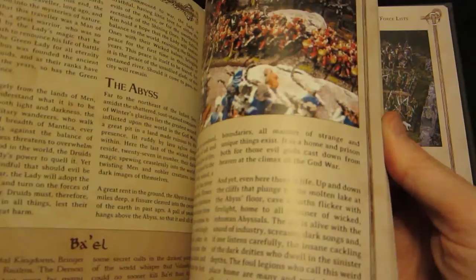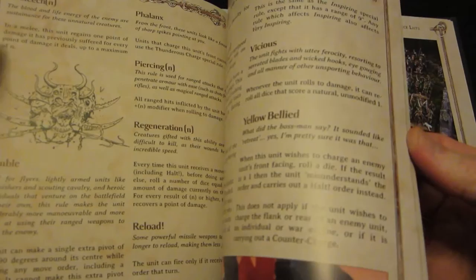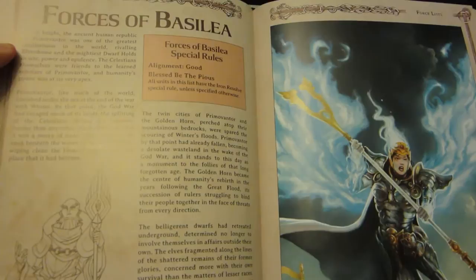The main rulebook starts with all the fluff. It has the history of the world for about 45 pages before we get to the actual rules. Now, what can I say about the rules themselves? Well, I like them.